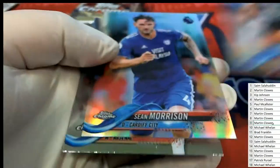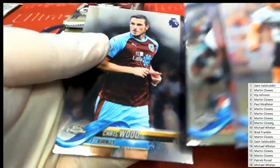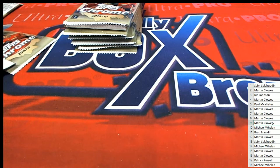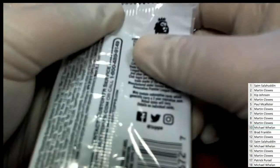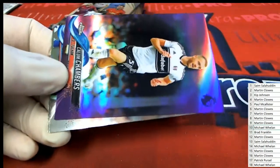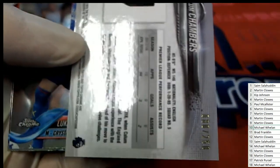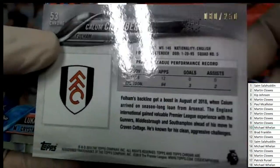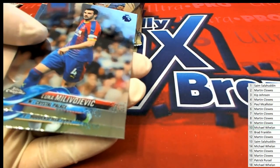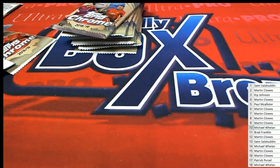Pack number nine. Refractor. Wheels, this is your pack number 10. And you got a purple — Chambers, Chambers. And you got a purple, and that is 80 of 250. Nice one in pack 10.